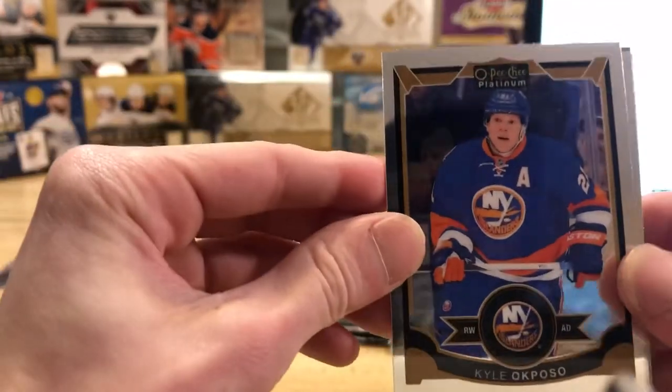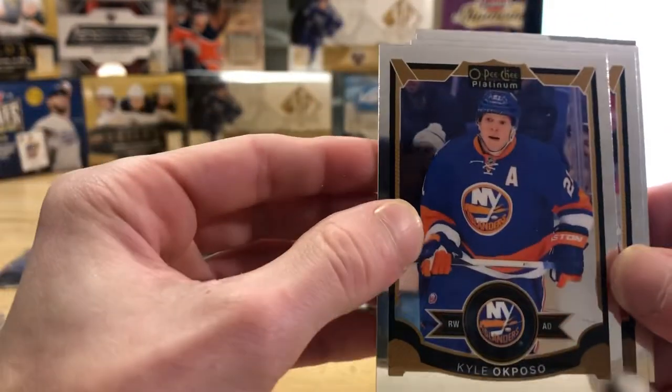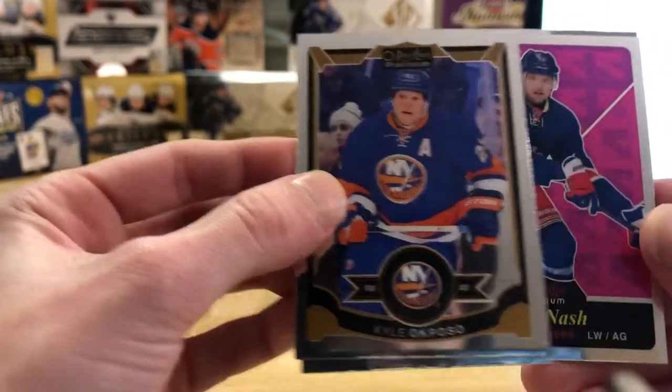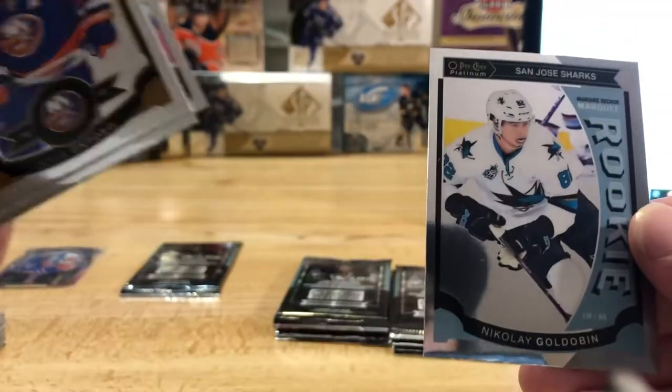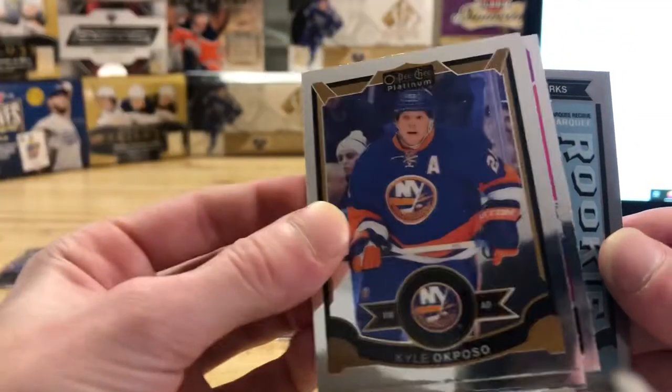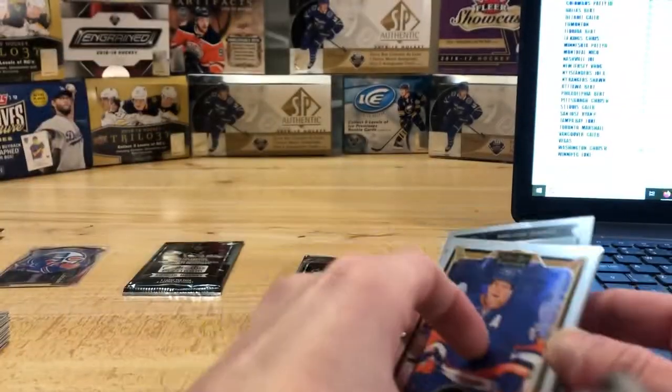Kyle Okposo. We got a Mike Green. We've got a Rick Nash retro. And we've got a Nikolai Goldobin rookie for the San Jose Sharks. We'll make sure the retro isn't a rainbow or anything — nope, that one's not.